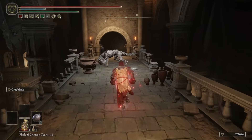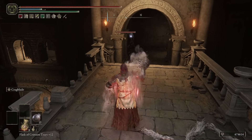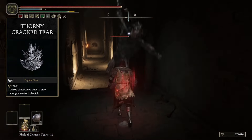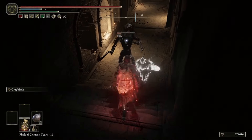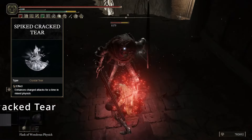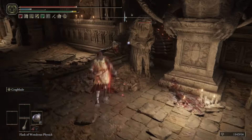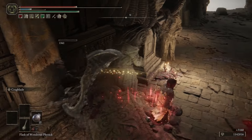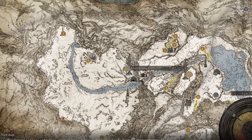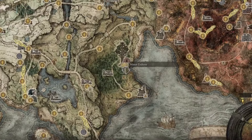The two tiers we're using in the Flask of Wondrous Physic are the Thorny Cracked Tear and the Spiked Cracked Tear. The Thorny Cracked Tear temporarily boosts successive attack power, giving about 20% extra attack power after hitting three or four times in a row. The Spiked Cracked Tear temporarily boosts charged attack power by 15%, making your charged R2s hit really hard and stagger enemies like crazy. The Thorny Cracked Tear is dropped by the Consecrated Snowfield Minor Erdtree Putrid Avatar, and the Spiked Cracked Tear is given from an altar in the Mistwood at the beginning of the game in Limgrave.